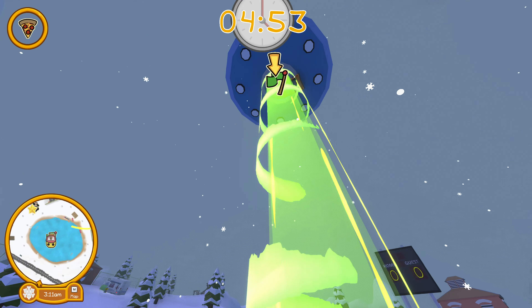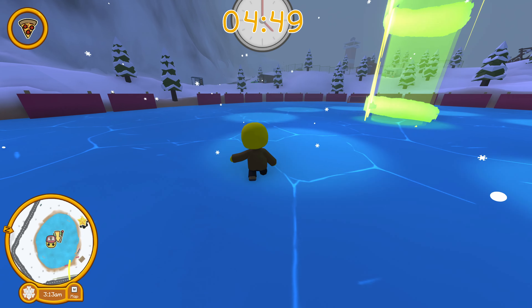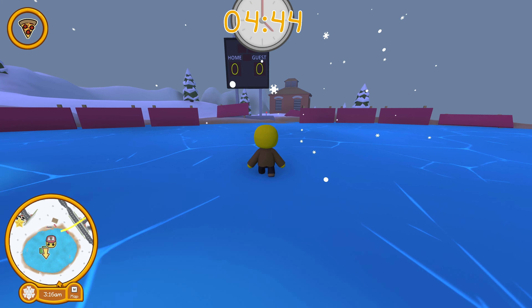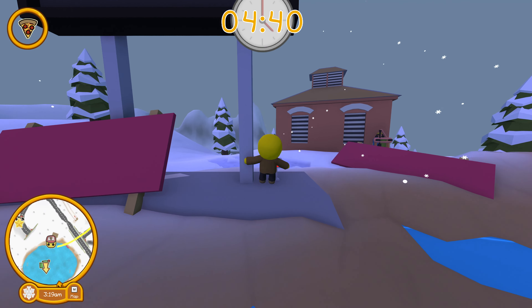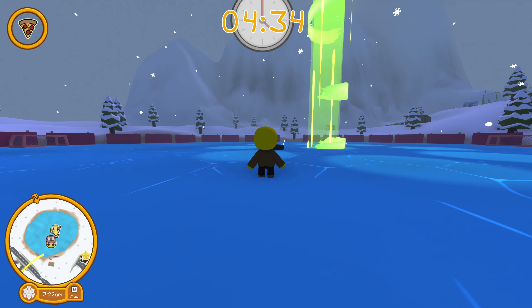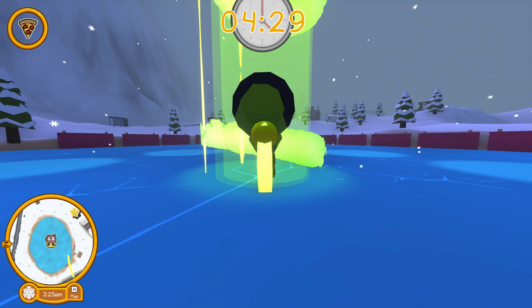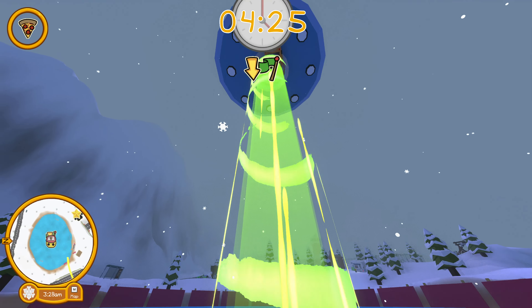I think the box is stuck on the truck. What if I go over here to the scoreboard — if you press the button, a puck will appear in the middle of the rink. Now, if I grab the puck and hold it up, will the UFO suck me up there and can I dislodge the pizza box?